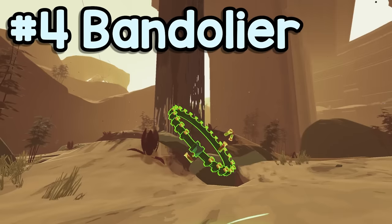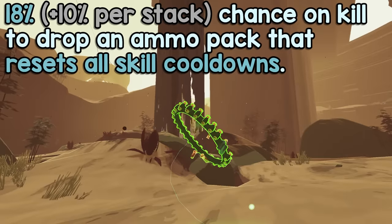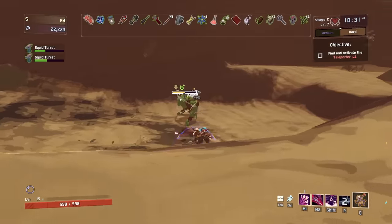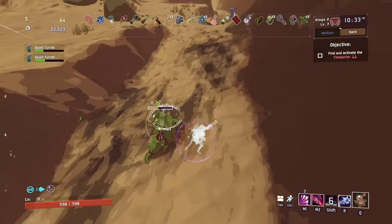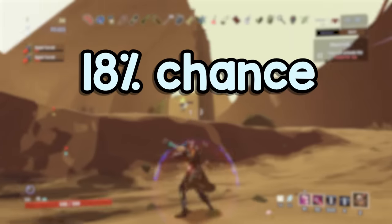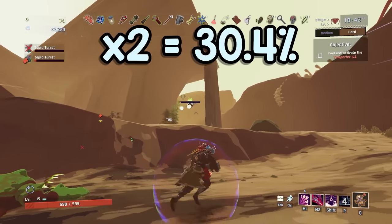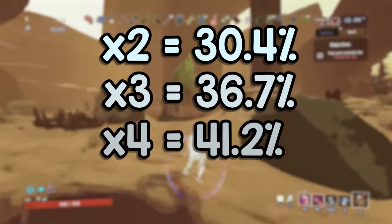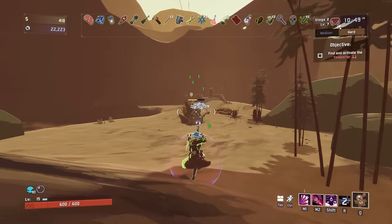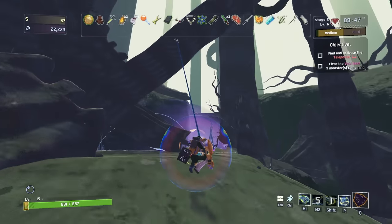Coming in at the number four spot, Bandolier — or as I like to call it, Bandolier. 18% chance on kill to drop an ammo pack that resets all skill cooldowns, with an additional 10% every stack. This item is a great example of how misleading some of these descriptions can be, with most of the math here being laughably wrong. The first stack is actually 20%, not 18%, and while the second stack is about 10%, each stack after that gets progressively worse, dropping off hard after about 4. Because of that, this is an item you really don't want more than one or two of — this is more than enough to get the full effect.